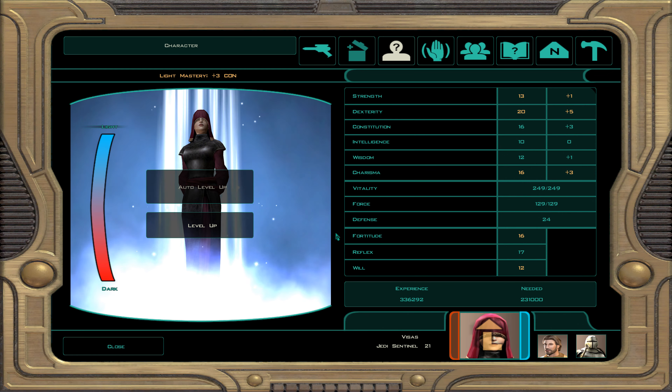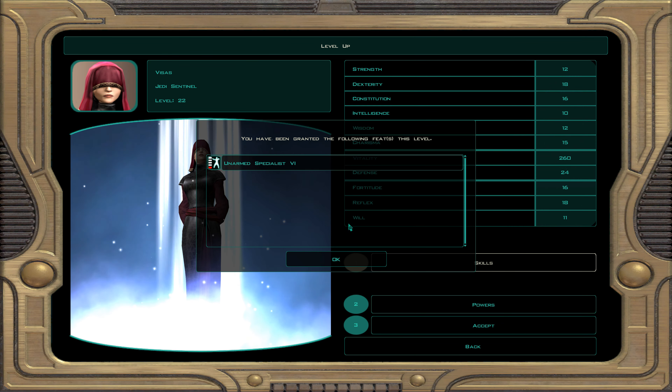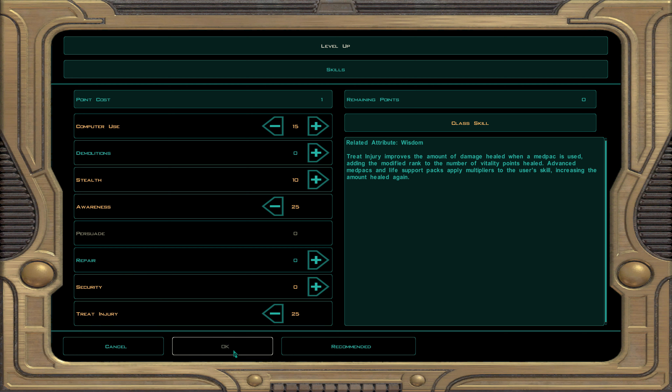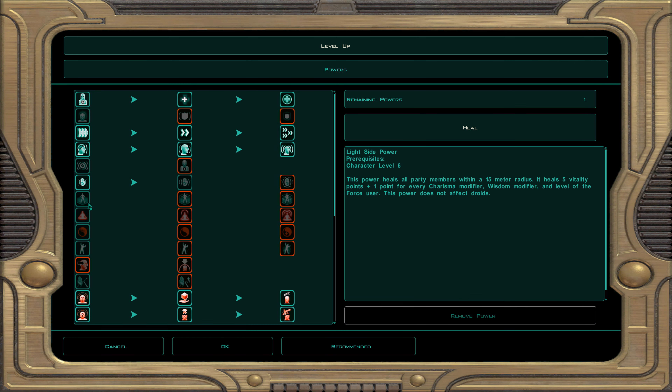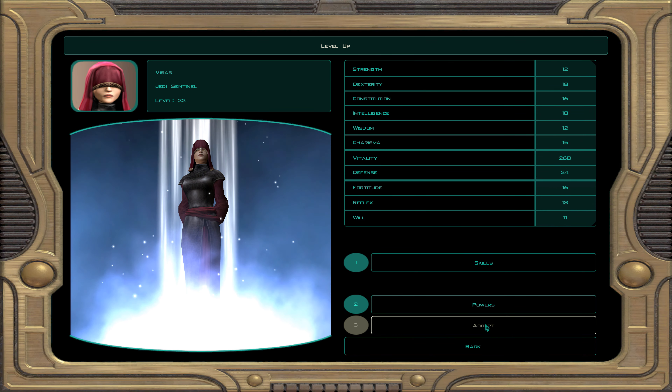Now Visas is going to level up to Jedi Sentinel 22. Computer use, awareness, and treat injury. For powers let's go ahead and get improved revitalize — it's like the first one but it affects everyone. So if two people are down, she can pop both people back up with this force power.